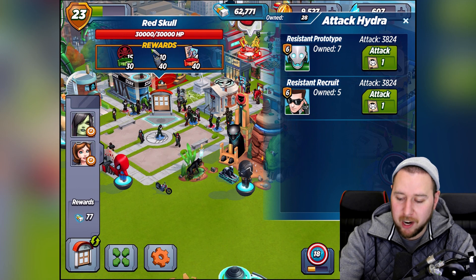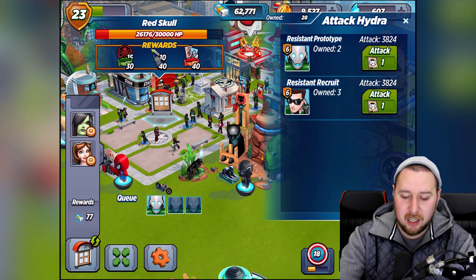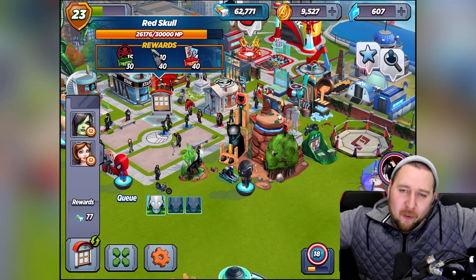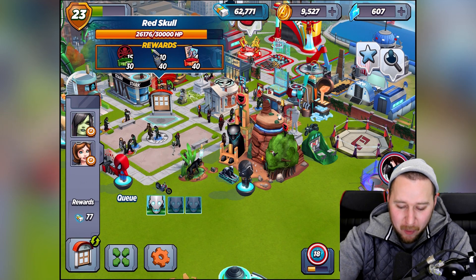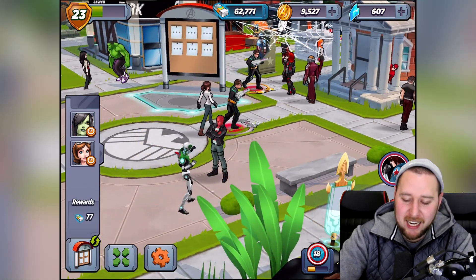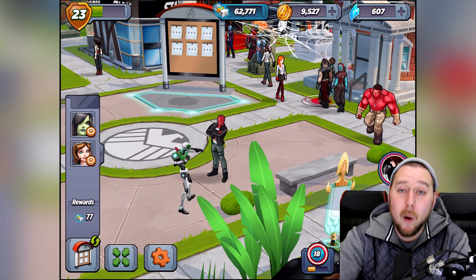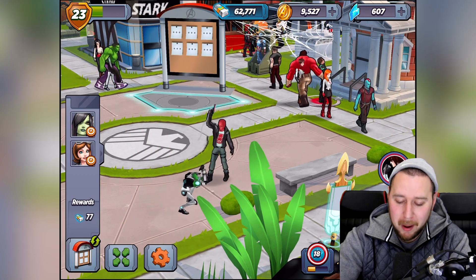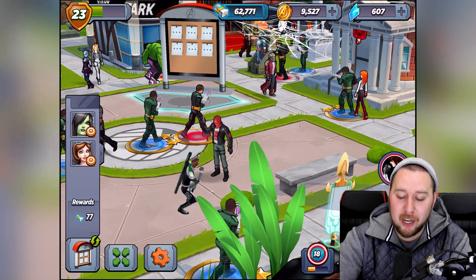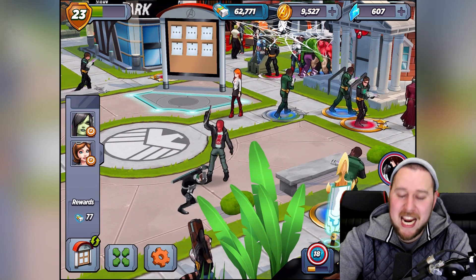Boom boom boom boom - come on, take him out! One more - yes! Red Skull is dead, streak four! That's absolutely amazing. He's down there and he's losing - that's what I'm talking about! This has cost quite a lot of crystals because you only get an hour to beat him after his bodyguards are gone, so you do need to use crystals to get it done. It's a bit of a bummer, but we're doing it because I need the Winter Soldier!